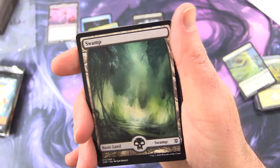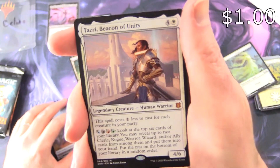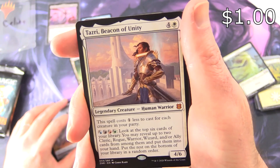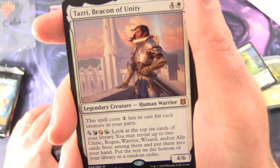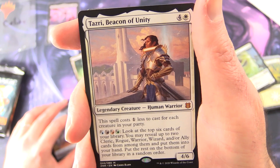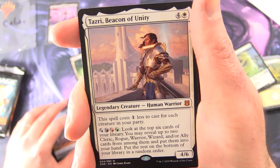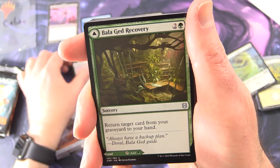Zendikar Rising up next. We got a Construct Token, a Swamp, and a Mythic — Tazri, Beacon of Unity. Legendary Creature, Human Warrior, 4/6 for 5. This spell costs 1 less to cast for each creature in your party. For a bunch of mana, look at the top 6 cards of your library, reveal up to 2 Cleric, Rogue, Warrior, Wizard, and/or Ally cards from among them, put them into your hand, and put the rest on the bottom of your library in a random order. Good deal.